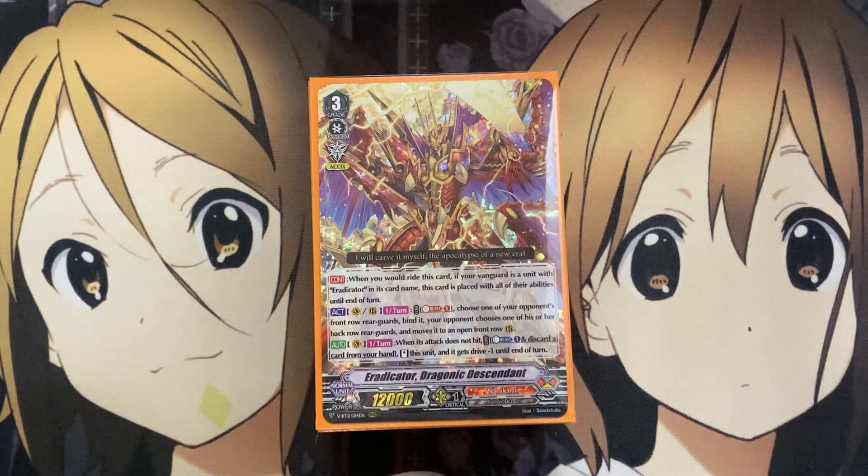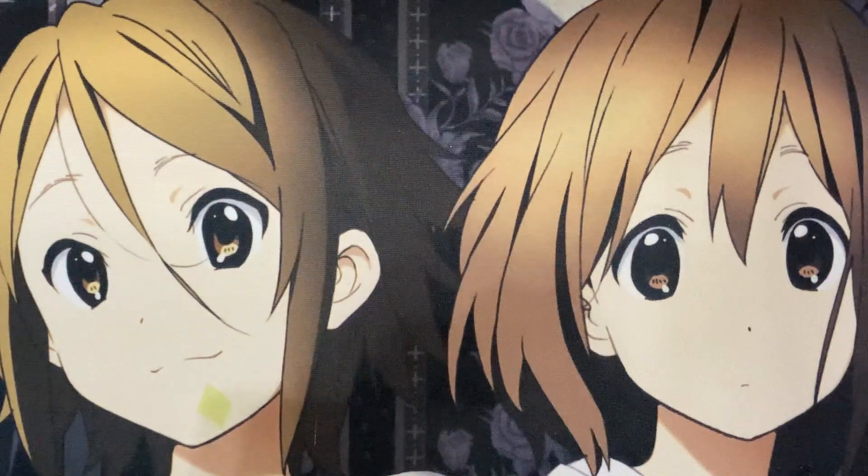Descendant was definitely one of my favorite Eradicator and Narukami cards overall. I love the artwork, I love the actual playstyle of the card, and the fact that we got this card finally in standard format made me want to work on a deck that focuses on its playstyle. I'll be focusing mainly on the support we got from the Divine Lightning Radiance. I know there might be some builds that mix it with Gauntlet Buster Dragon, but I think for a more budget-friendly deck that focuses on Descendant's playstyle, we focus on just the support from this booster set. So let's go ahead and get started with the deck profile.